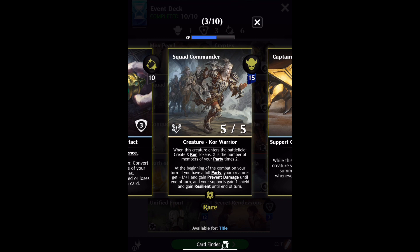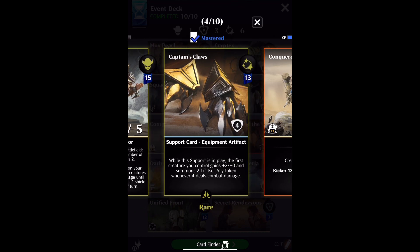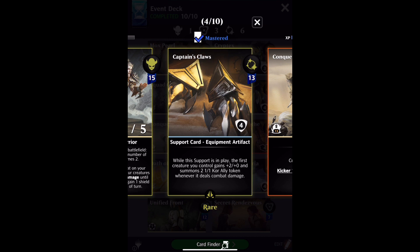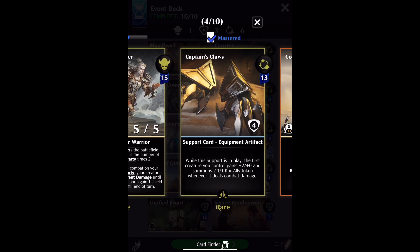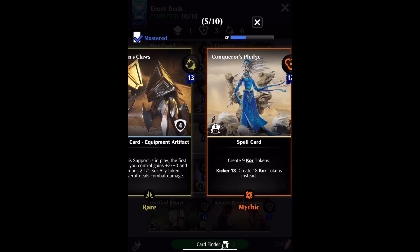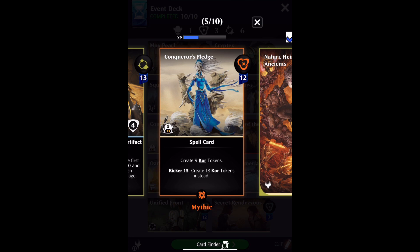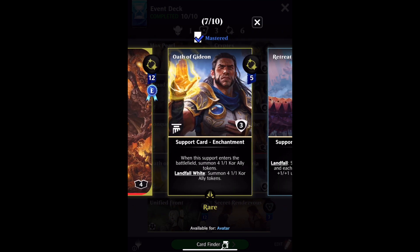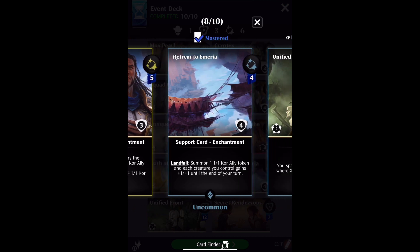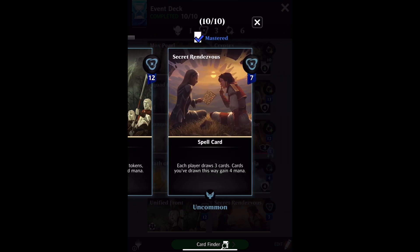You can see here this has a link — a hyperlink that says Core. And then an older card like Captain's Claw just describes it and says it summons a 1-1 Core ally token. So one of the things we need to check is: is it the same token? This is Conqueror's Pledge, which can put 18 of them in play. Nahiri will put some into play. Oath of Gideon puts four into play. These are the older cards that say 1-1 Core ally token.